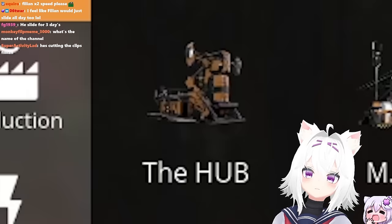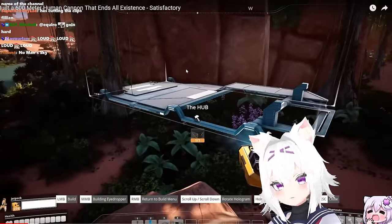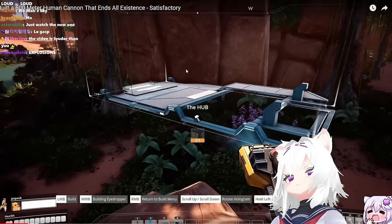So the first thing we need to put down is the hub - this is what allows us to unlock new blueprints and stuff, which we're gonna need. We can't put it in the rock face. I want to ask you guys: if we found alien life - I'm not saying aliens, just life - my first question is gonna be how good does it taste?